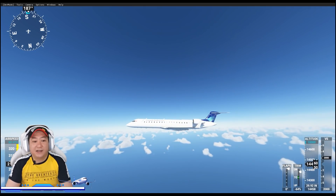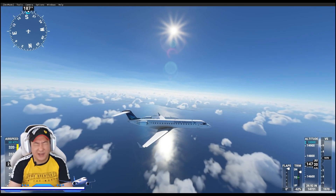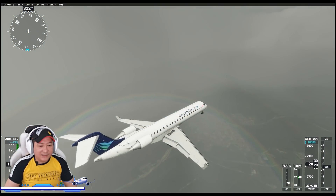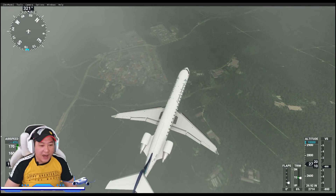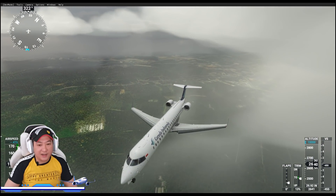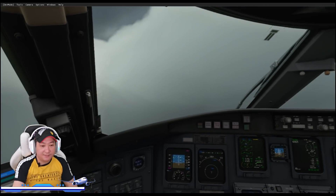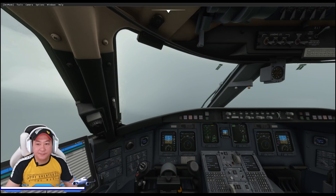Kita langsung skip ya ke pendaratan, karena ini adalah video preview, jadi kita tidak akan banyak bercerita di atas udara seperti biasa. Sekarang kita sudah mau mendarat di Kuala Lumpur International Airport, Sepang. Di bawahnya ada rainbow — efek daripada cahaya dan rintik hujan. Petir menyambar di mana-mana. Like-nya kita nyalakan semua.